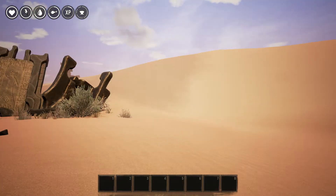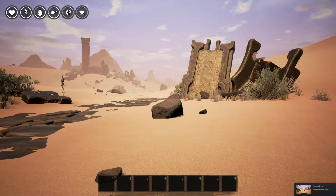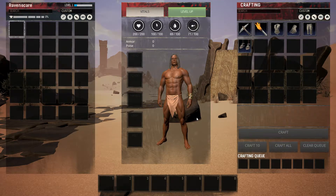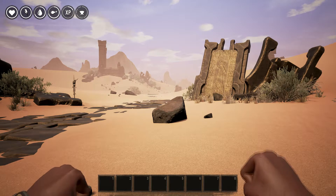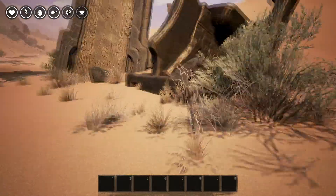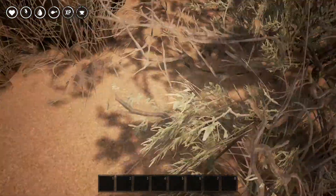Did you hear that? It brings up a menu - main menu, cancel, inventory. E keys together. We'll gather this stuff. We'll get the plant fiber seeds. Pick up this stuff.